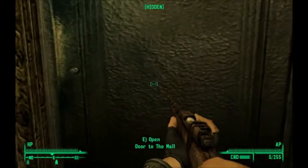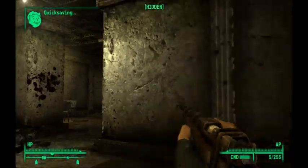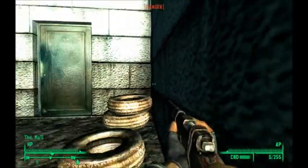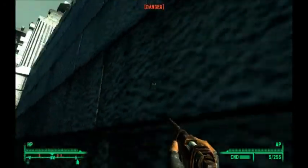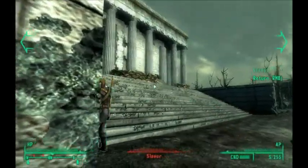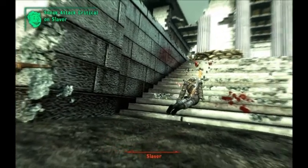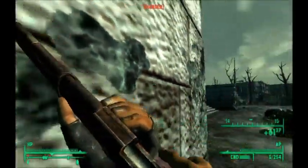Slave Hunters. So now once we get out here we're actually gonna be getting attacked. And there was a Nuka-Cola Quantum that I picked up in there, so make sure you get that. And these guys are gonna be pretty angry. There's only about four left. There — these guys are the slavers. So you can either kill the slavers or the slaves.